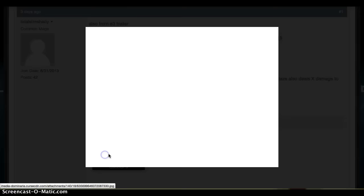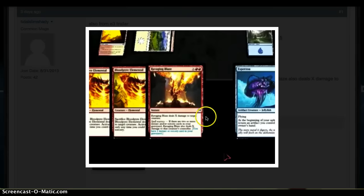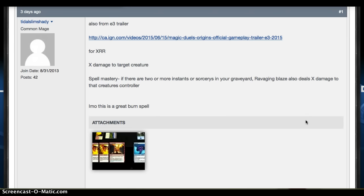Last card is Ravaging Blaze, a red 2 and X instant. It deals X damage to a target creature. Spell mastery: if there are 2 or more instants and sorceries in your graveyard, it also deals X to the player as well. So it's a scalable, instant-speed removal spell for a creature, and if you have spell mastery it also hits your opponent. If it's an uncommon in Magic Origins, wow — what a great removal spell. Instant-speed creature removal, scalable, that can do a huge amount of damage to an opponent as well. Pure value, great card.